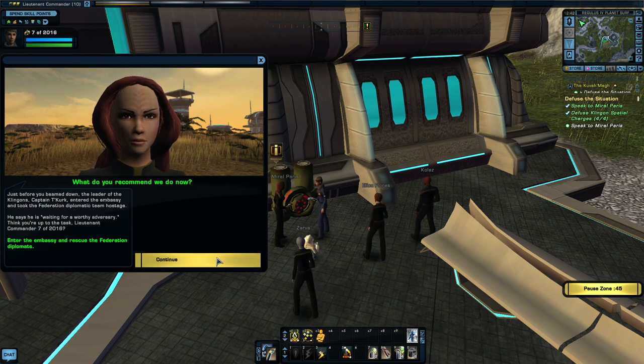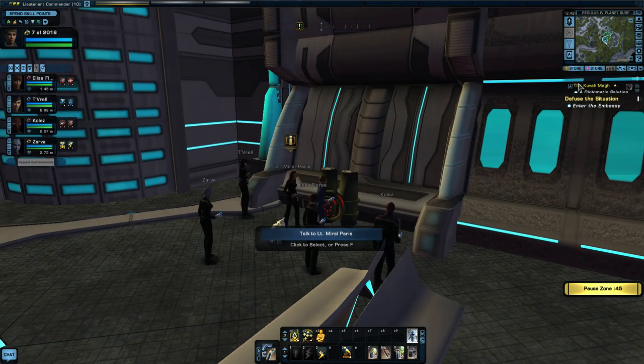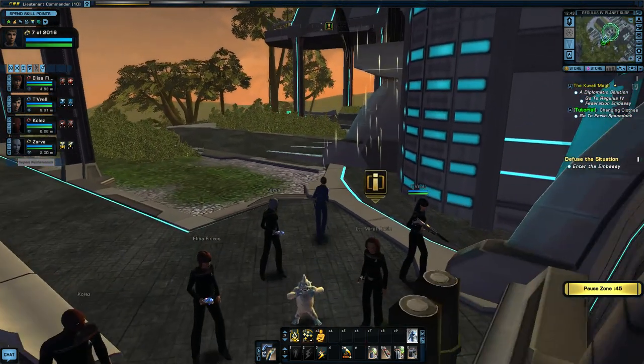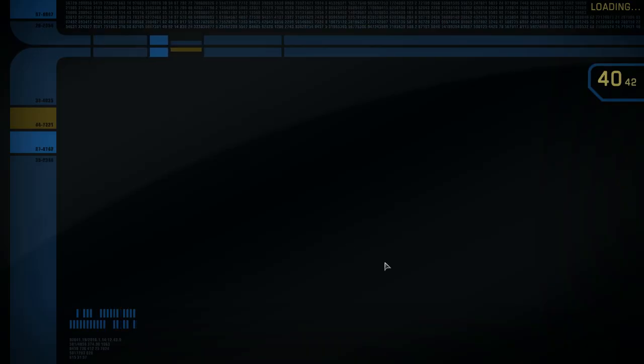I'm no diplomat — my day job is Chief of Security on the USS Kirk. Honestly I'd rather be back on my ship, but if being here helps the Federation and the Klingons find a peaceful resolution, I'm happy to help. My tricorder shows no more spatial charges in the surrounding area — I'll stay here and help with the relief efforts. Just before you beam down, the leader of the Klingons, Captain T'Kirk, entered the embassy and took the Federation diplomatic team hostage. He says he is waiting for a worthy adversary. Enter the embassy and rescue the Federation diplomats.